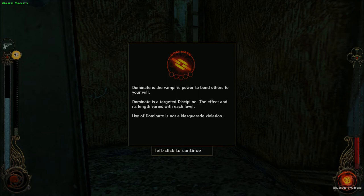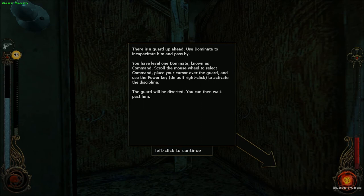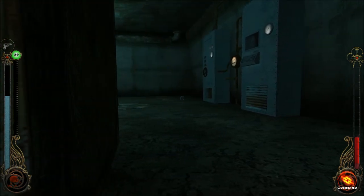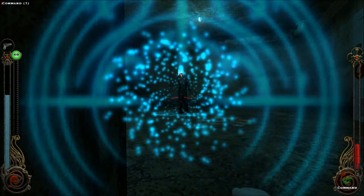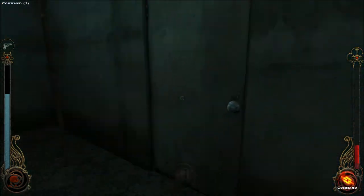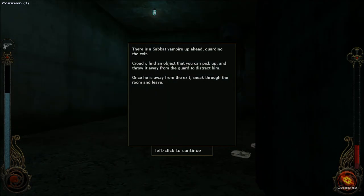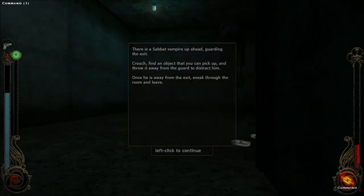The effect and its length varies with each level. Use of Dominate is not a masquerade violation. There's a guard up ahead — use Dominate to incapacitate him and pass by. You have level one Dominate known as Command. Scroll the mouse wheel, select Command, place your cursor over the guard, and use the power key to activate it. The guard will be diverted and you can walk past him. I prefer to do things like that. You can pick up an object and throw it — throwing objects make noise and can be used to distract your enemies. There's a Sabbat vampire up ahead guarding the exit — crouch, find an object, throw it away from the guard, then sneak through the room and leave.